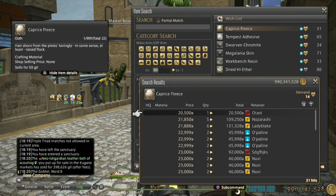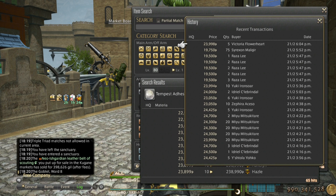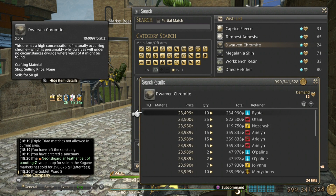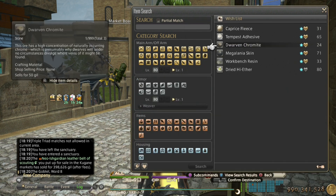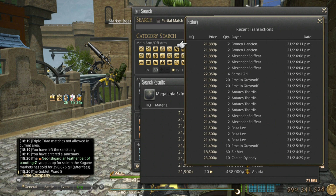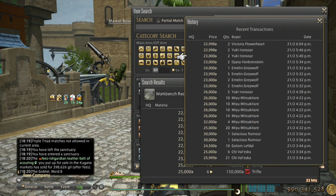These are used to craft the latest craftable battle gear added in patch 5.2, so they're really selling well. You can make some really quick gil just doing your usual battle content. Just showing the sale history here.